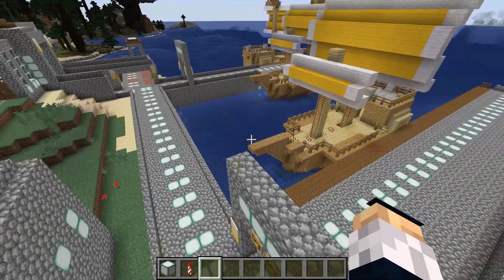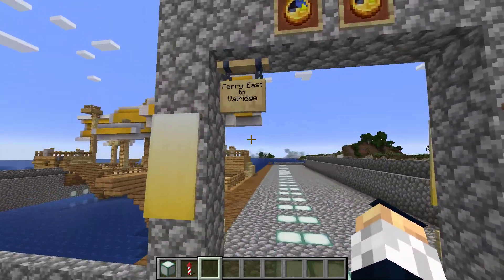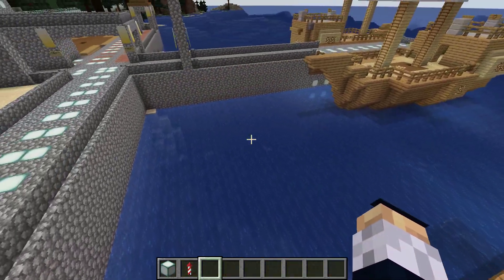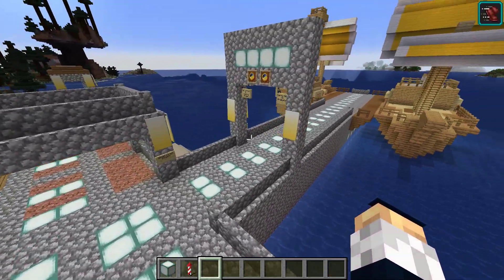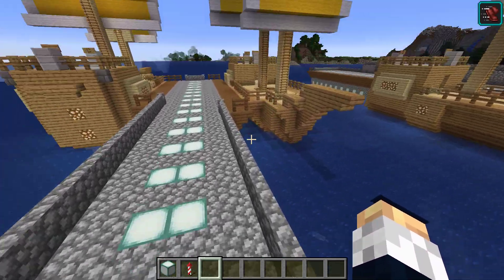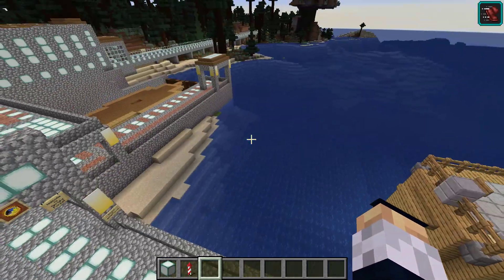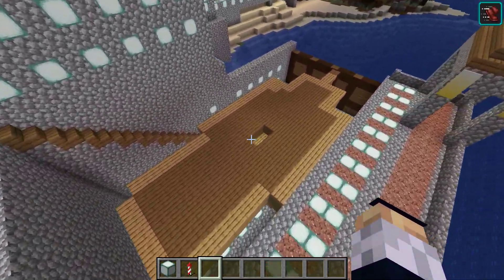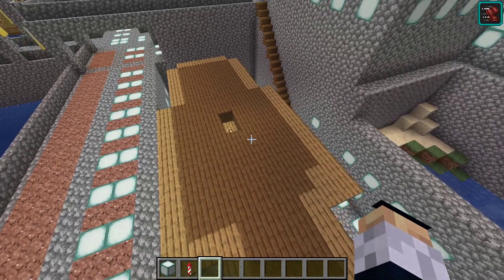As I noted before, our major docks — you can travel. There's a ferry east of Valridge, but right now there are no command blocks in that. I do know that you can go to Bridgeton and Spruce Ridge by going through these boats and coming back to them. I think I already mentioned the fact that they build boats here.